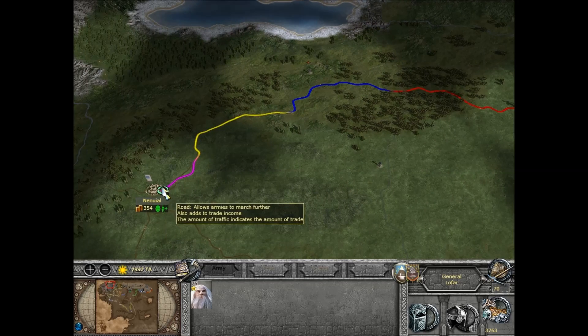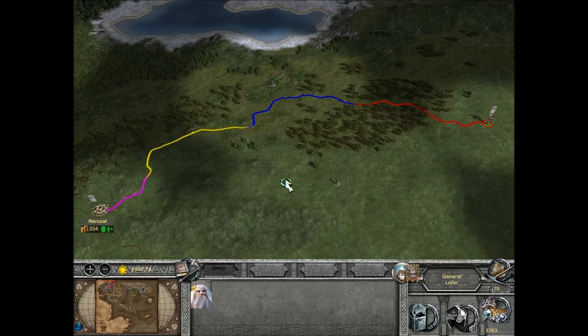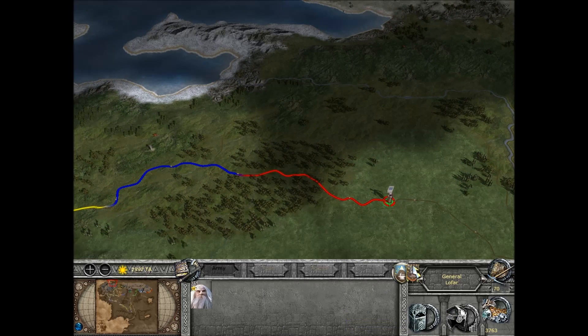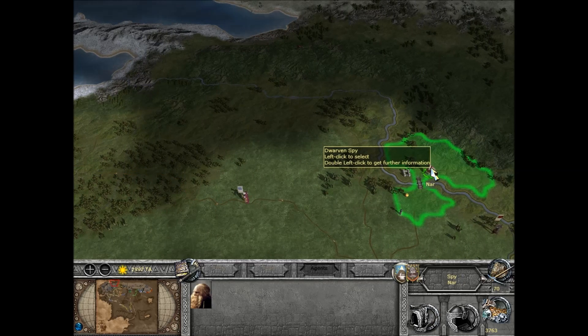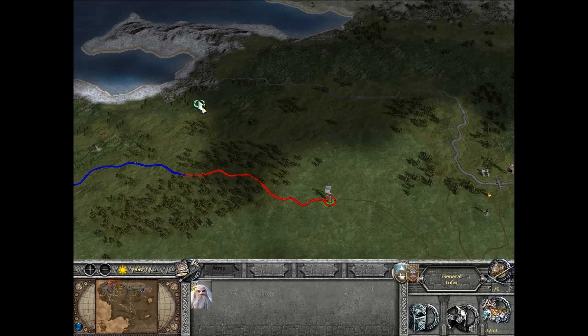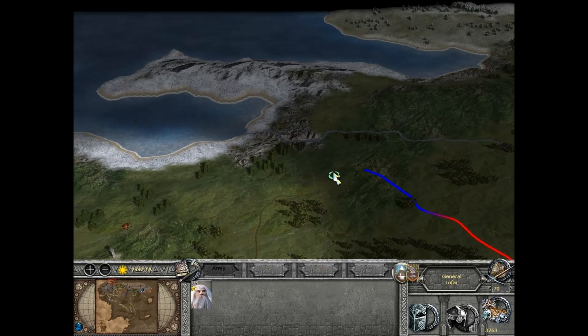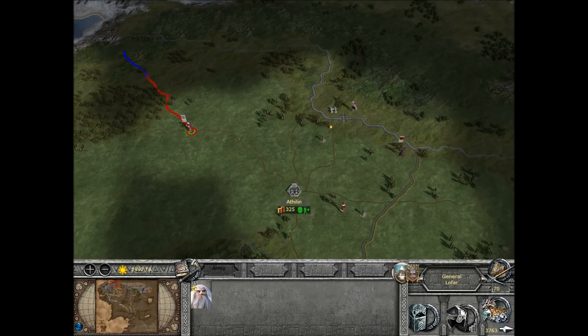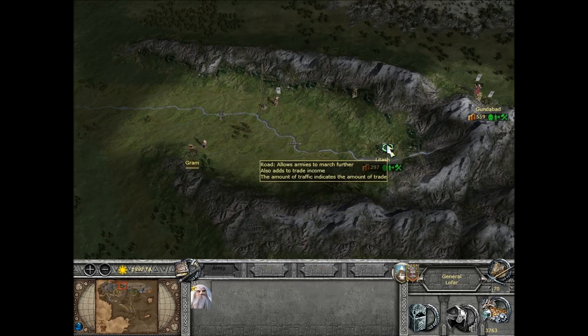They did do one march down towards Ninuel, and Gimli came and intercepted them around here. We had a small battle. They do have that town up there though. Maybe I need to put a watchtower a bit closer. Let's end the turn then — let's concentrate on Gundabad. They're bound to attack us for taking Latash.